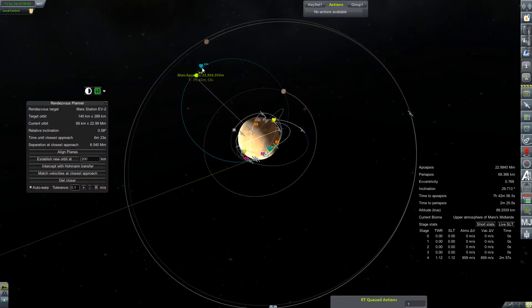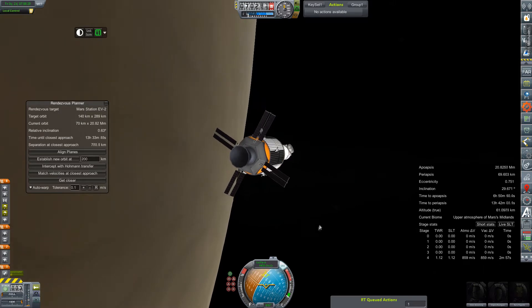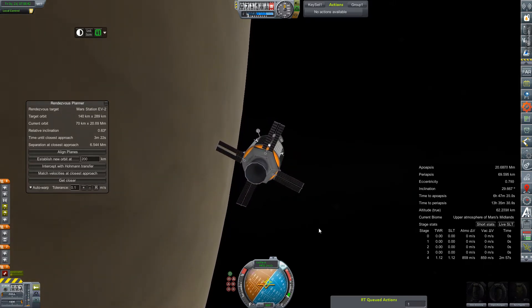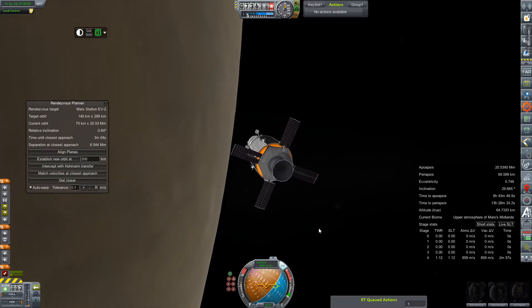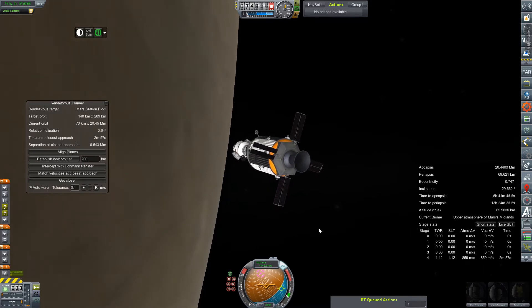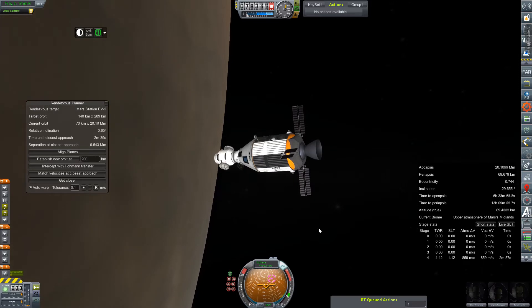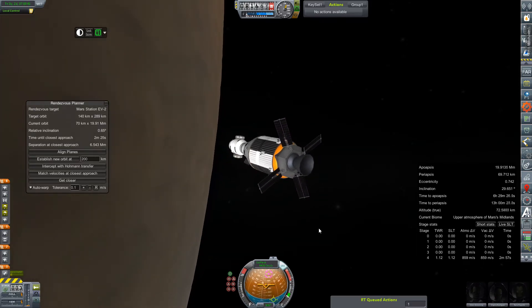We're back around to the Artemis now, as we've got two or three days before we have to make a maneuver with the lander to bring it to rendezvous with the station. Quick check of telemetry, and we'll make yet another aerobraking pass. The law of diminishing returns is in full effect here — if you don't adjust your altitude, every subsequent pass will net less and less change in your orbit. You lose four million on your apoapsis your first pass, then 3.2 your second, then 2.8 your third, until you're losing just a couple dozen kilometers with each pass.